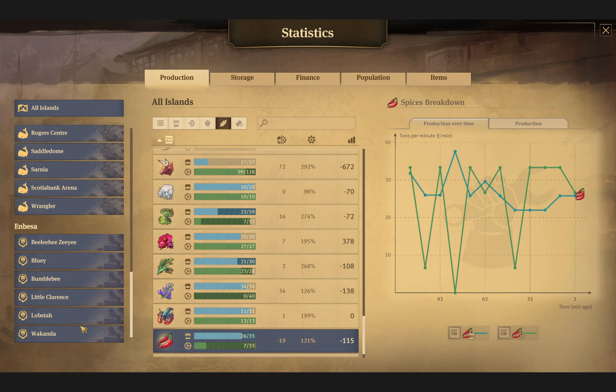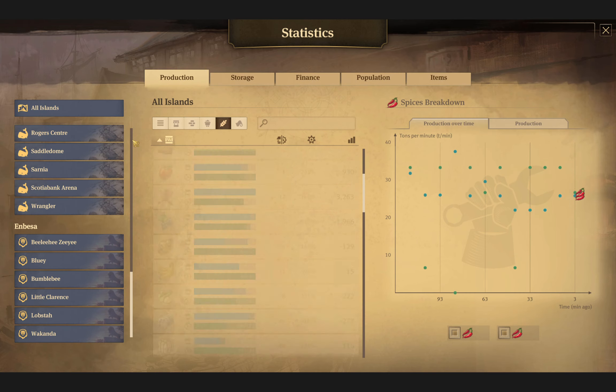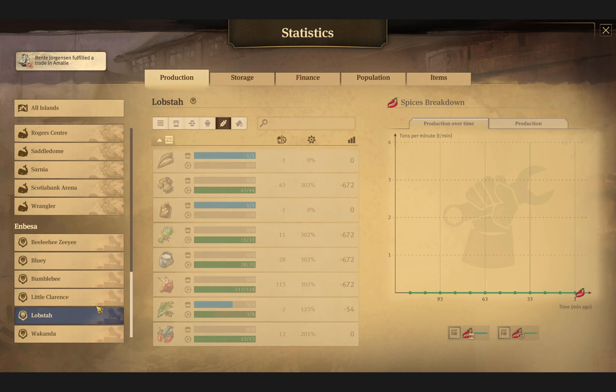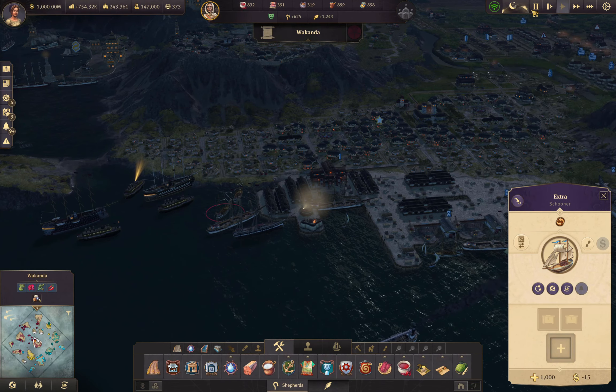So we just need Bluey and Wakanda — if we take those three islands together, we should be making enough in the region. All islands we're short. We need more teff farms wherever we're making them — I think it's Wakanda. All islands: producing 28 because Lobster was doing eight. All right, I've got it under control — took me a minute.